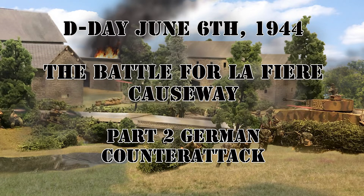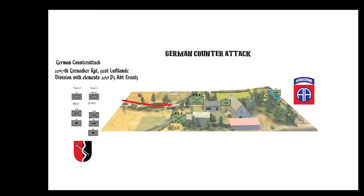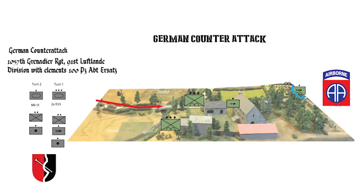To commemorate the 75th anniversary of D-Day, John Dry and I played a game of Bolt Action. We simulated the German counter-attack on the afternoon of June 6th to recapture the bridge crossing of the Murtere River near Lafayette-Manoir. This position is about three miles east of Utah Beach where many of the United States forces landed. 82nd Airborne Division paratroopers are defending the crossing while troops from the 91st Luftlande Division with elements of a training panzer battalion attempt to retake it.